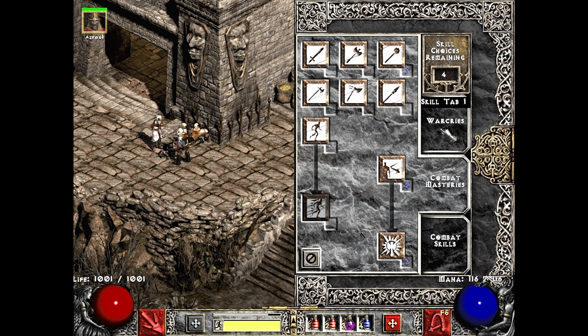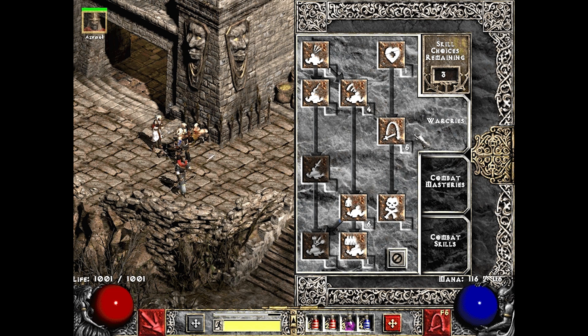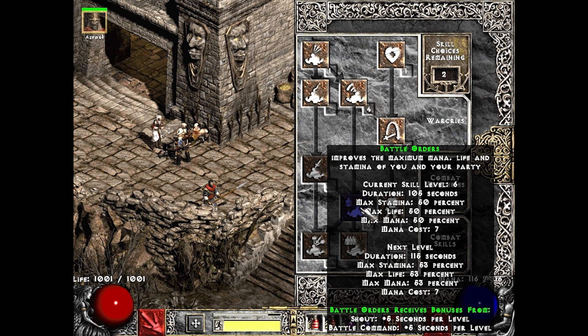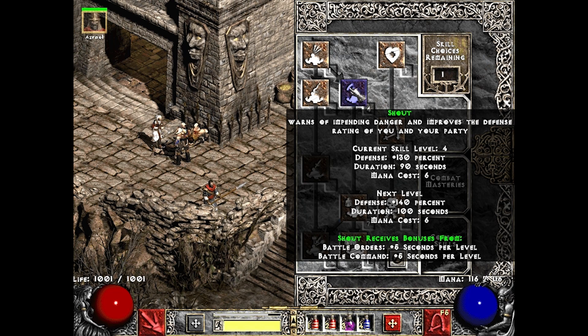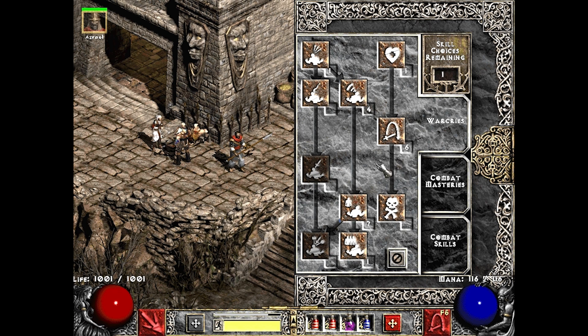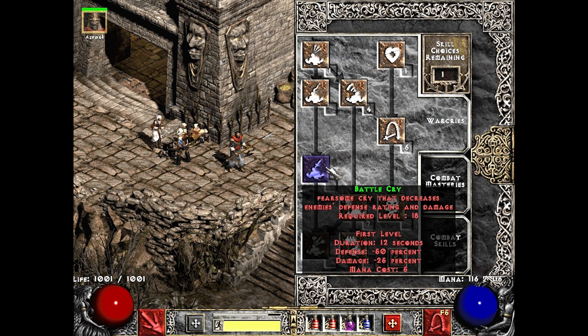We have four skill points just lying around. Maybe one more in find item - we need the money, and 35% sounds good. And then we place Battle Orders - yeah, more life we shall need. I did consider going for Battlecry, of course, but there are plenty more levels to come in nightmare before we have to go down that path. And Battlecry certainly makes a lot of sense to use for Hell difficulty where we will have troubles hitting enemies and dying from enemy damage.